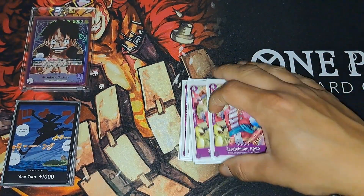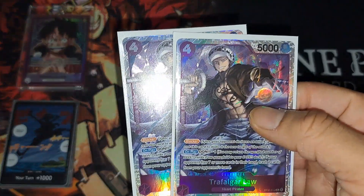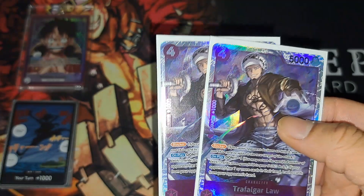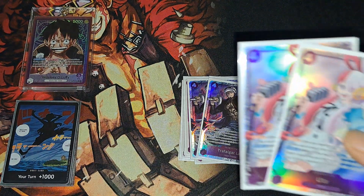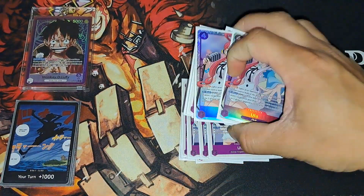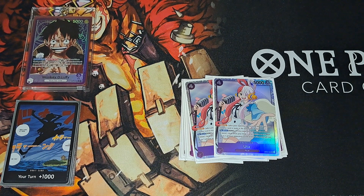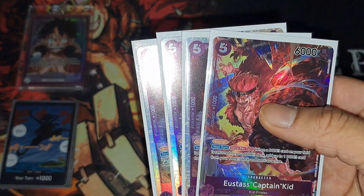Next we got two vanillas — Scratchman Apoo. You can run any vanilla you want but I chose Apoo. Then we got two Lol — I know people play four but his effect doesn't come up as often, so I run two. The other two replacements are Uta, which is actually very strong. Being able to rest a level five or less on block is very helpful in certain matchups — especially the mirror match, Akainu, or Nami. Any deck honestly, since everyone runs level fives. Tapping a blocker so you can successfully attack — I like her more than the other two Lol.